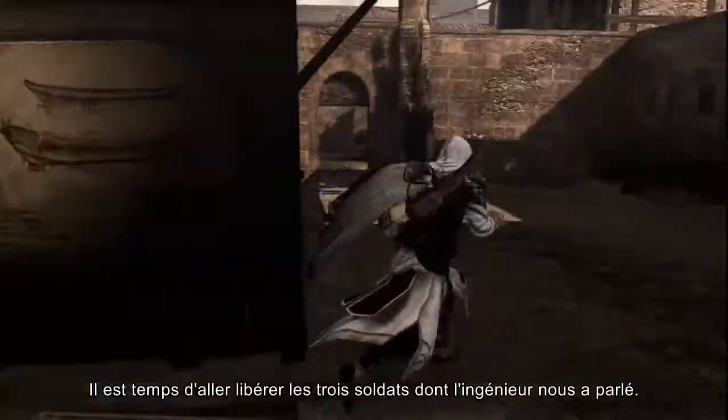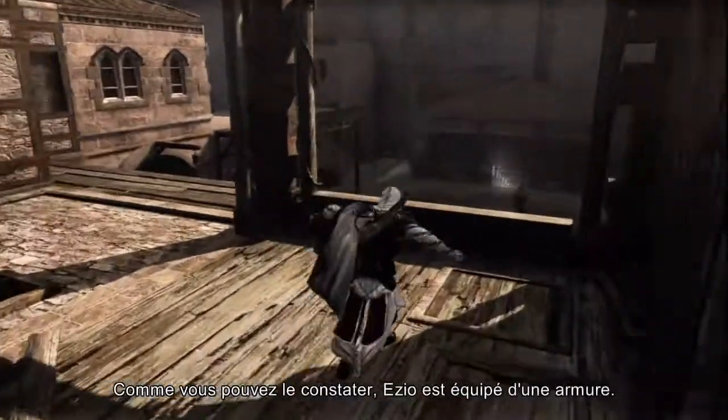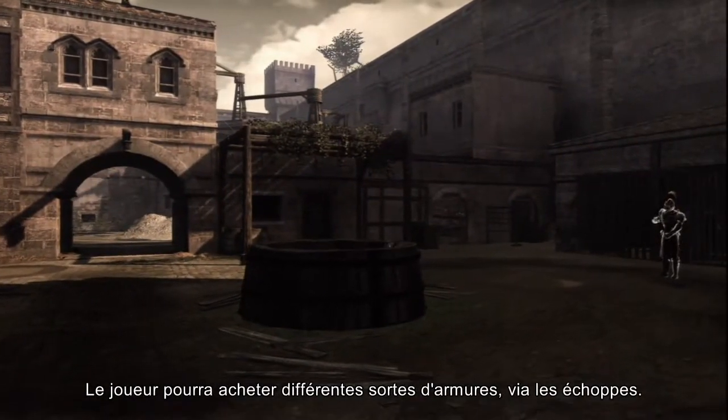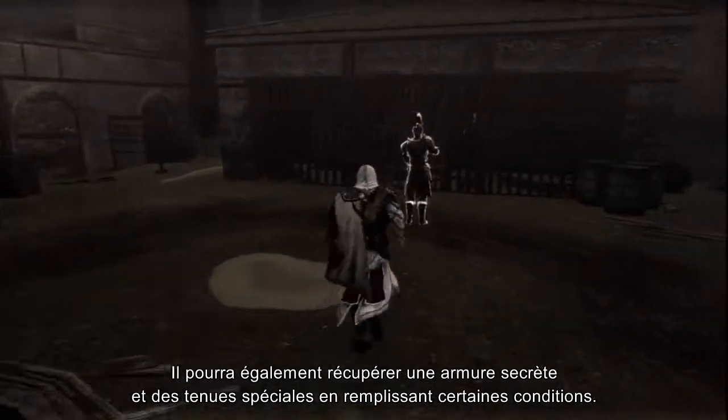Now let's go free the three soldiers the engineer was referring to. As you can see, Ezio is currently wearing armor. We plan to have various armor sets for Ezio, accessible in shops, as well as secret armor and skins that can only be earned if certain conditions are fulfilled.